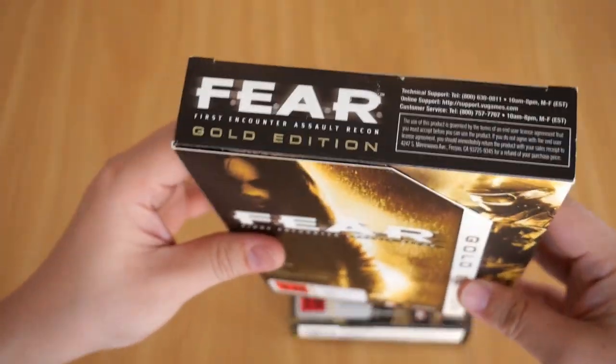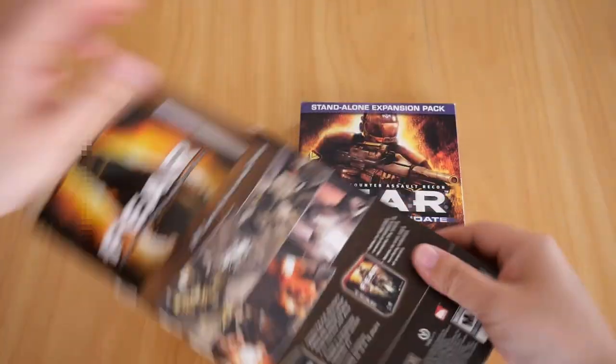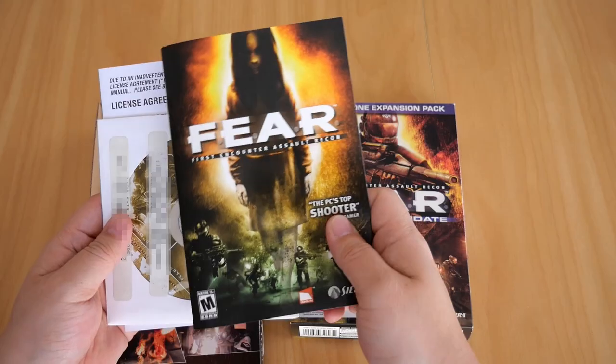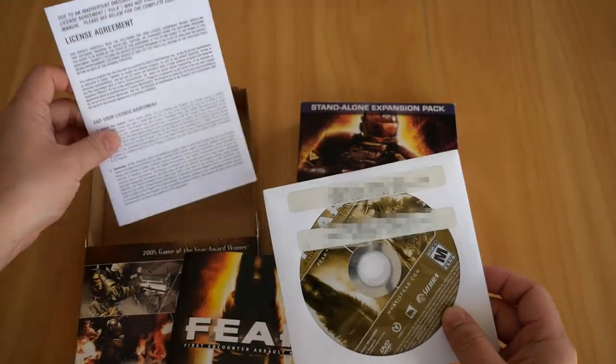Inside this box we get three things. We have the booklet, the CD, and a license agreement — which is, yeah, it's boring.